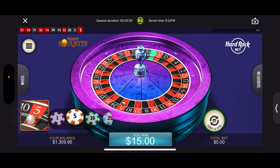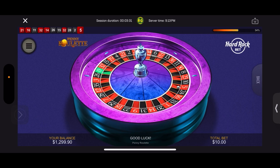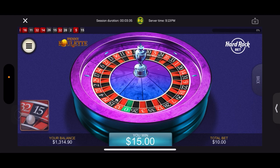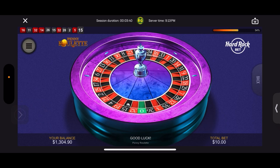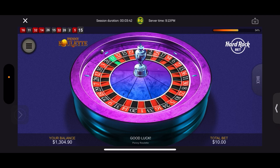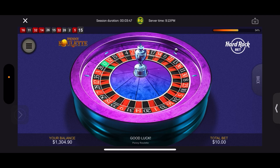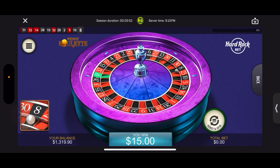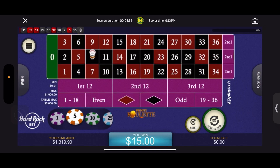We're kind of where we want to be. Let's get one of those power numbers. 15 black odd — you win. Same bet again. 8 black even — you win, and we hit our goal, we wanted to win 25 and we did it! I'm going to take a break and I'll be right back.